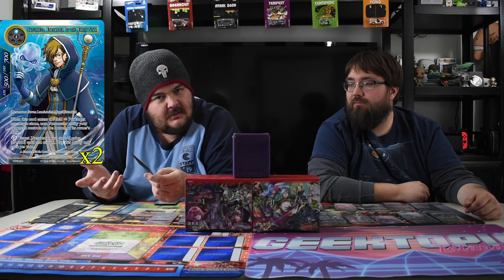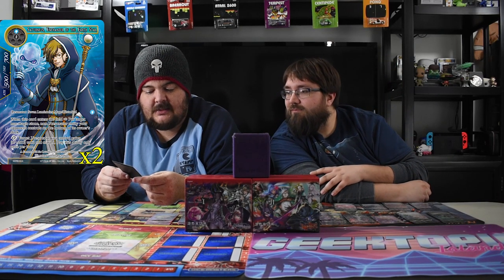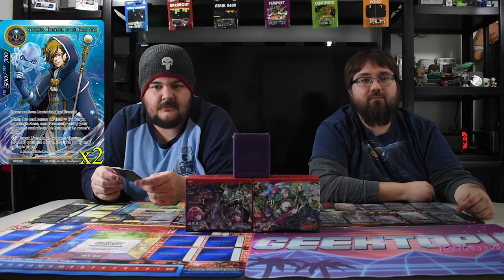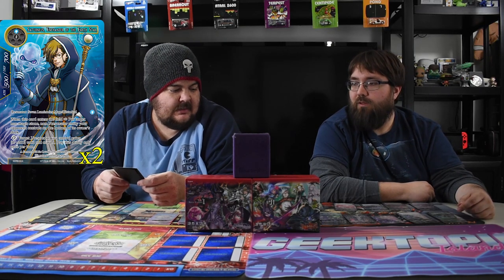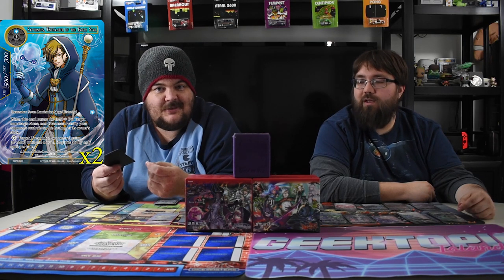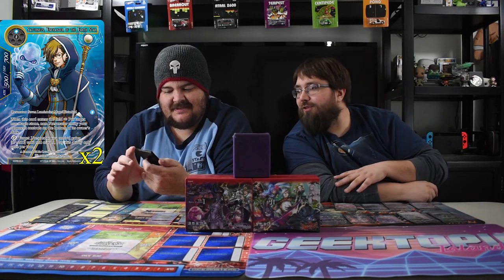The next sideboard card is the blue historical Saturnius, Enchanter of the Earth Star — blue one and five mana for a five-seven. When he enters the field, put target non-magic stone, non-J-resonator entity your opponent controls on the bottom of its owner's deck. He also pays zero to give target J-resonator you control plus-zero plus-two until end of turn, once per turn. He's there mostly to save your dudes if they're playing heavy on burn spells. Since he's historical, you can play him for any mana — and if you have two of him you can activate the ability once per dude.